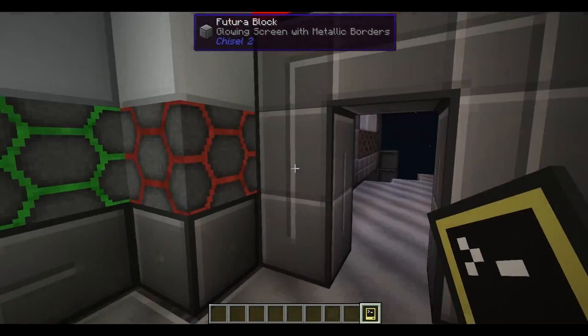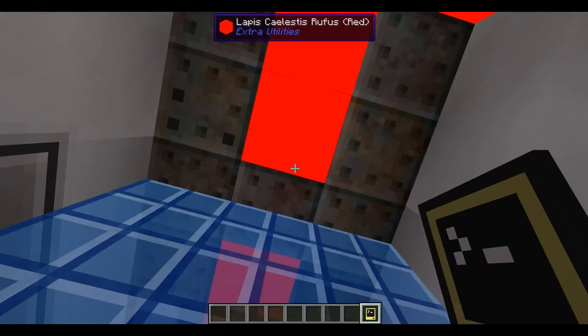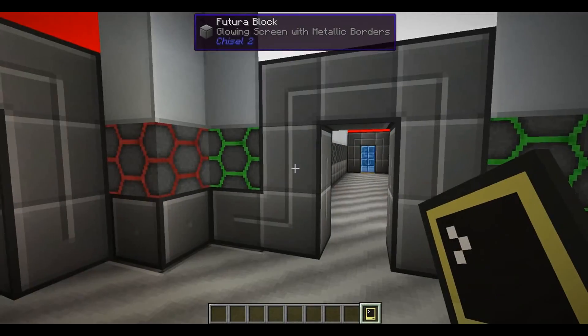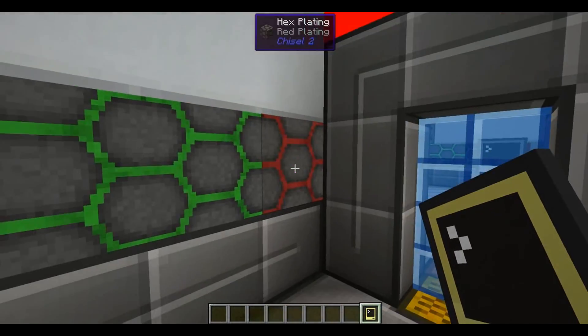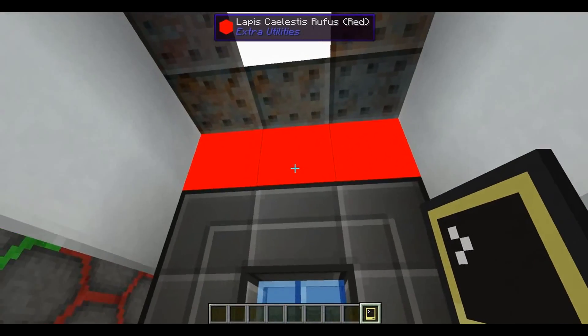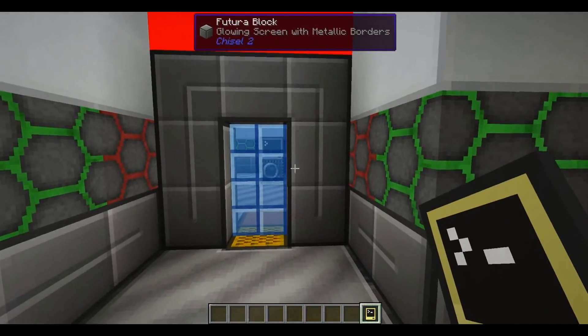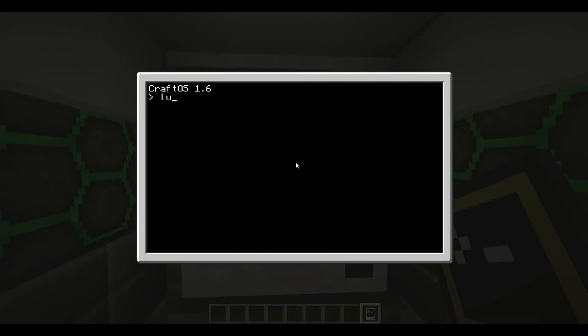"The hull has ruptured — force field deployed! That was close. You should be more careful. Move on to the next computer. The red light means the next room is depressurized — you'll need to send a message to the computer inside to tell it to repressurize the room. There's a computer next to you with a modem attached. Go to it and type 'lua' then press Enter, then tell it to broadcast a rednet message on the air protocol that says: pressurize."